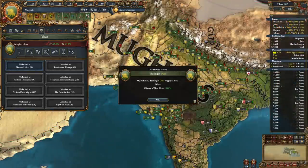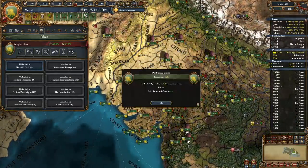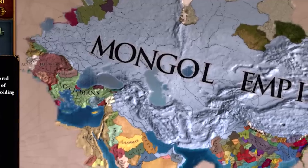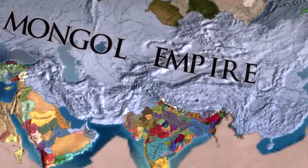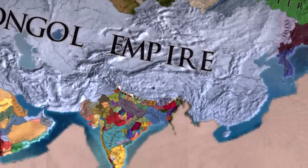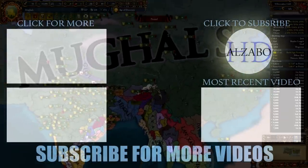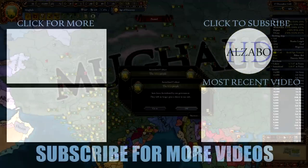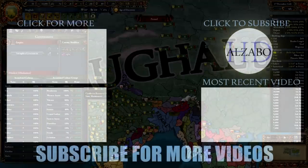Before ending the video, I would like to point out some formable nations releasing soon that might be even more powerful than those already listed. Recent dev diaries have illustrated the upcoming formable nations of the Ilkhanate and Mongolian Empire, and given the substantial prerequisites required to form them, we can infer their missions and national ideas will be incredibly powerful. That concludes my top picks for most powerful formable nations in Europa Universalis 4. What formable nations do you enjoy playing? Do you agree with my list? Let me know in the comments below, and as always, thank you for watching — I'll see you in the next video.